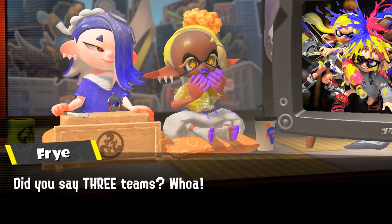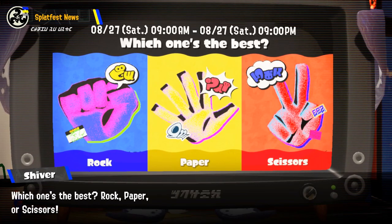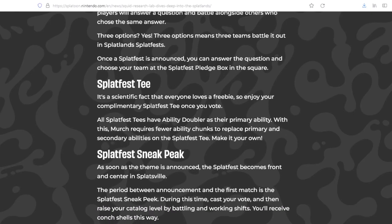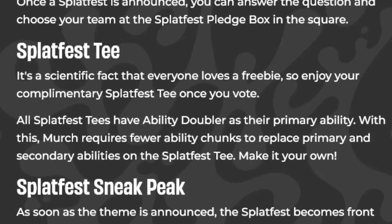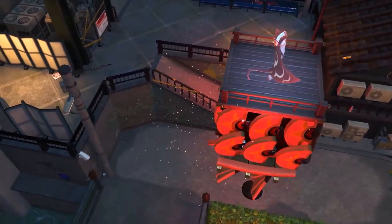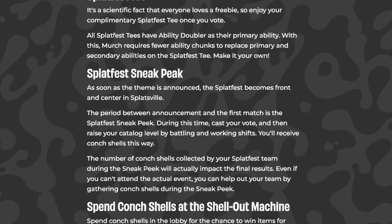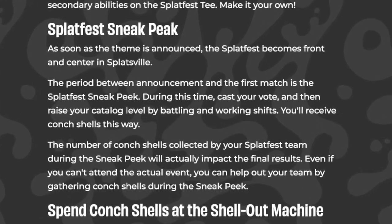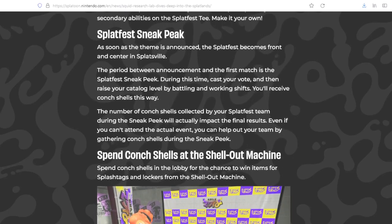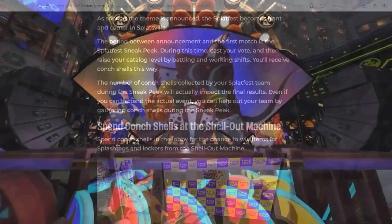You'll cast your vote for whichever of the three teams you want to vote for first — using the upcoming example of Team Rock, Team Paper, or Team Scissors. You'll pick one of those teams and then you're committed to it, so make sure it's the one you really want to join. You'll get a Splatfest T that always has the ability doubler for the primary ability slot. Before the first actual match begins, raise your catalog level by battling and working shifts to collect conch shells, as the conch shells collected by every player on your team during the sneak peek will impact the final score results. So help out your team even if you can't play during the Splatfest event itself.